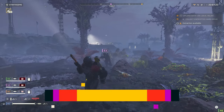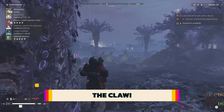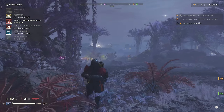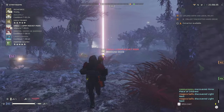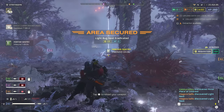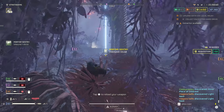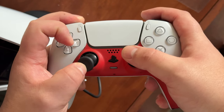Moving while calling in stratagems is a must, but doing so on a controller requires your left thumb for both the thumbstick and the d-pad. The only real way to move and call in a stratagem on a controller is to use the claw technique, where you move with the thumb and input stratagem commands on the d-pad with the side of your index finger.